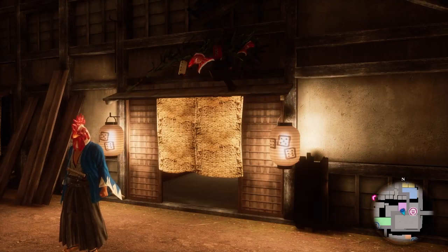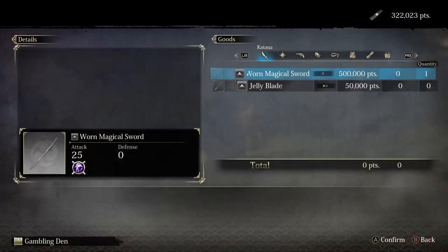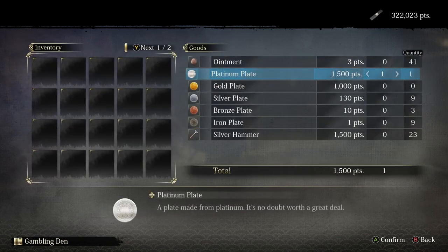When you finally get a few good wins, head over to the gambling den on Eastern Rakugai with an empty inventory. Here you can buy some weapons in the equipment tab — I recommend the gold pistol — and some extremely useful plates and silver hammers in the tools tab.